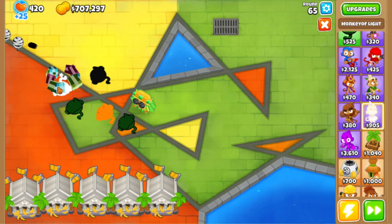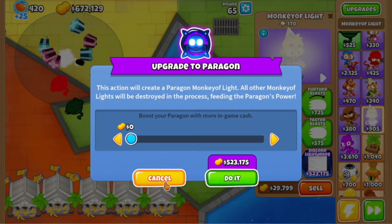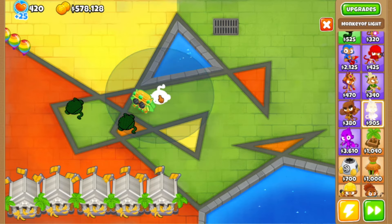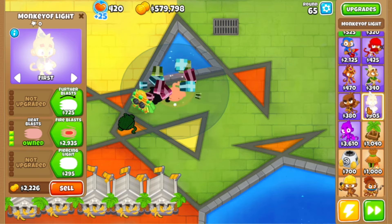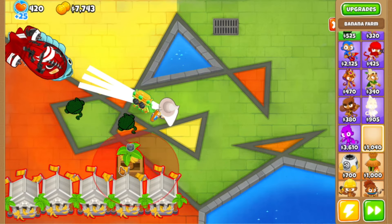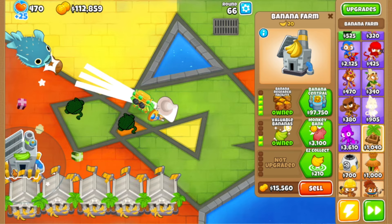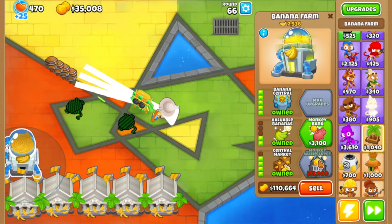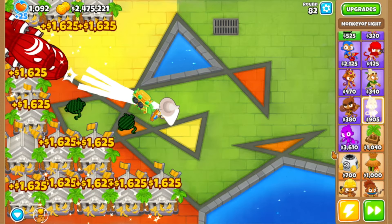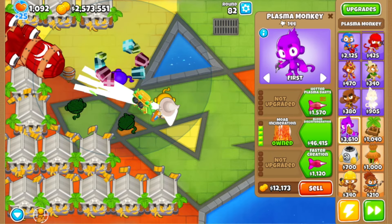Let's get the Discord light mod — that is insane. Let's place it here in the middle. We are running out of money surprisingly, so it's time to get a lot more banana centrals. I got a couple more farms — just a little bit. Now it's time to get a lot of these towers.